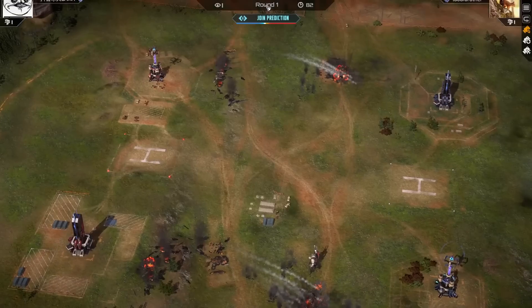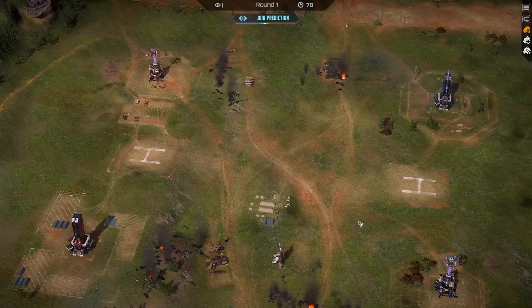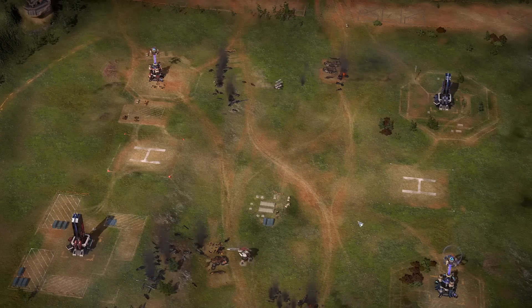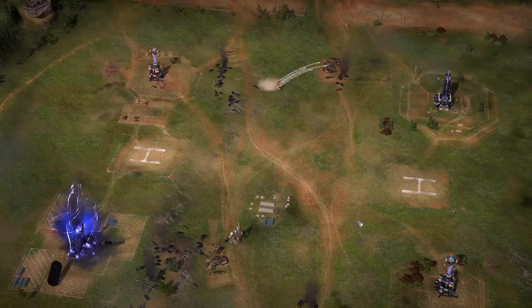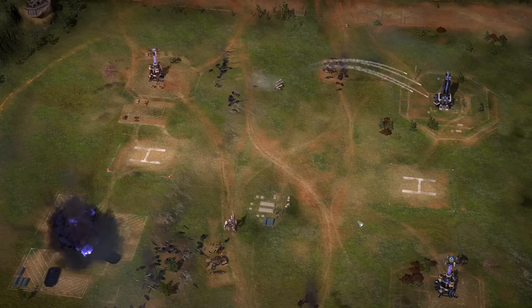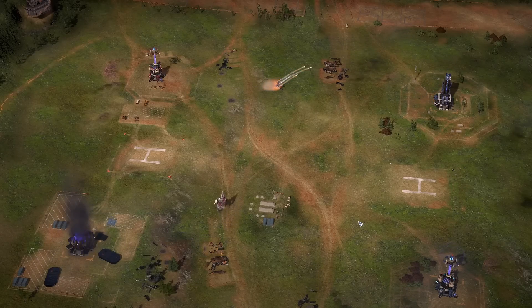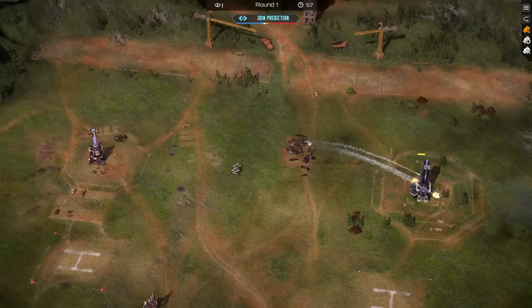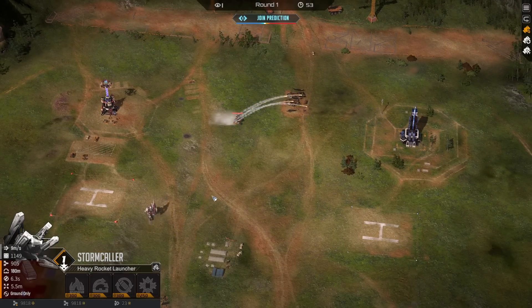I really like that - it's going to come down to one Stormcaller versus one Sniper. Honestly it could go either way. I have seen Stormcallers miss every shot, but that one seems pretty on target. The Sniper might come over, kill the tower, then kill the Stormcaller. He's getting a little bit more inaccurate as time goes on. Oh, that's a good shot - and Stormcaller will outrange the Sniper. If he's able to kill the tower he'll definitely get the Sniper.